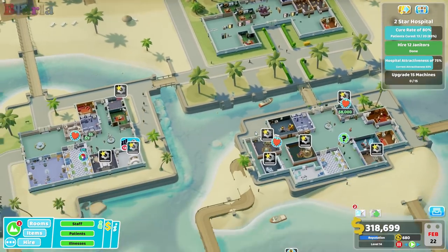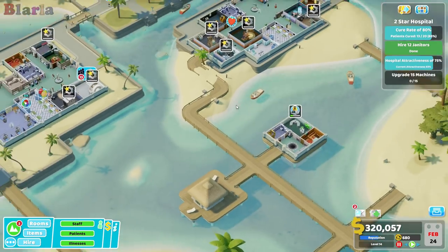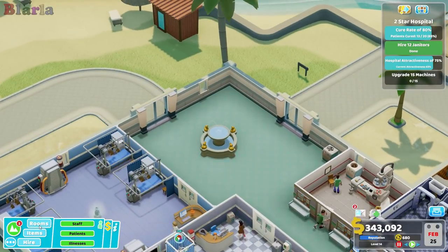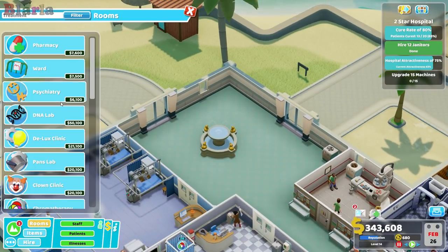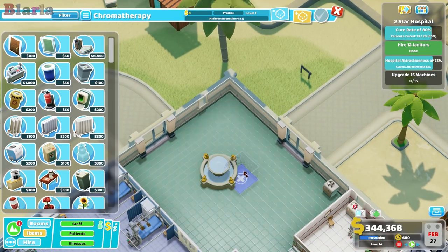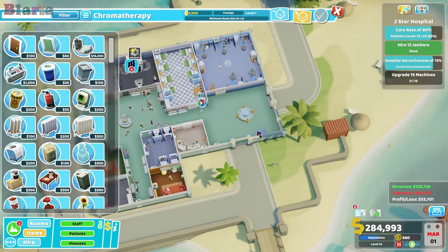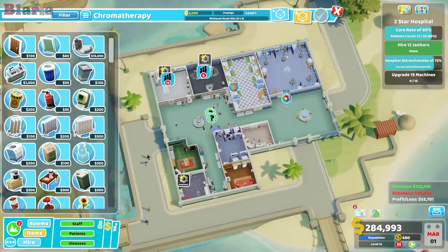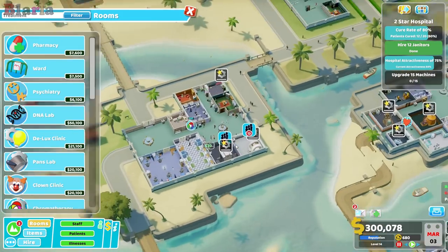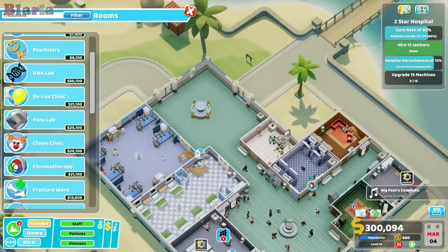We could definitely do with tidying up a little bit. What is this — chroma therapy? Chroma therapy! Well I reckon we can build chroma therapy. Here we go — four by three. Oh no, it won't fit there. I've been sitting here wondering how the town of Smugly got his name — probably because of all the time I've spent there breathing in those industrial fumes. It's the same size as the toilet — what if we built a new toilet?